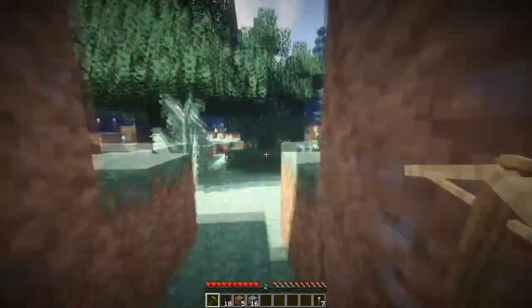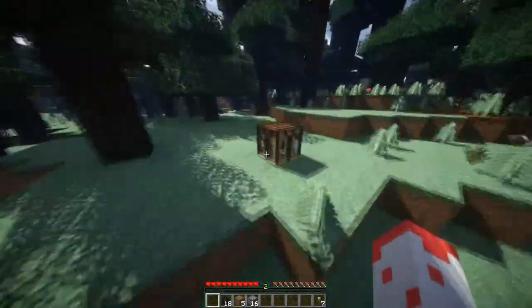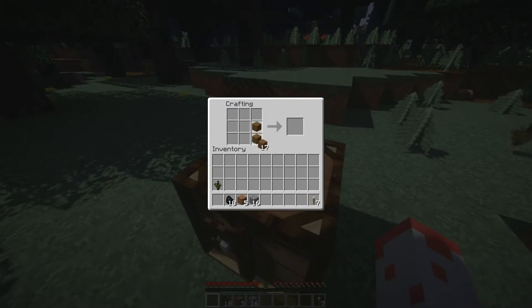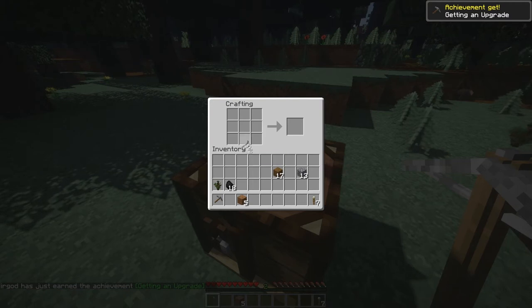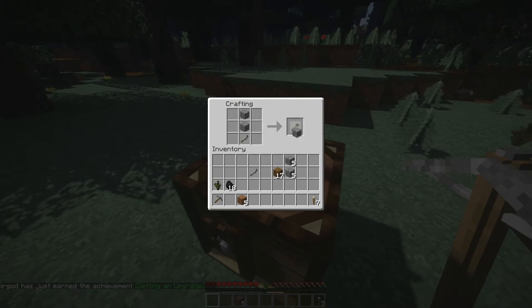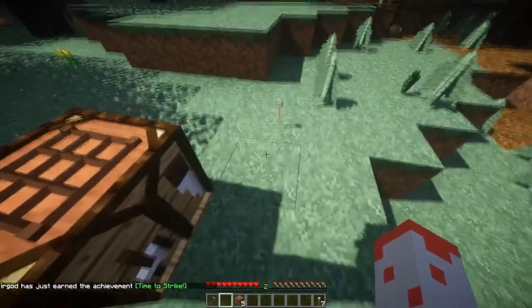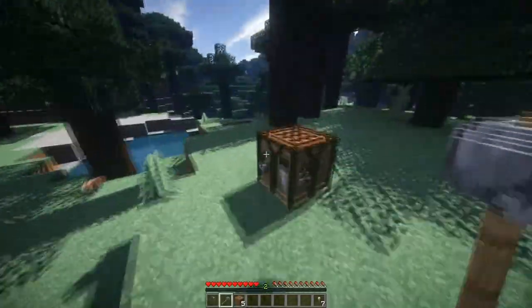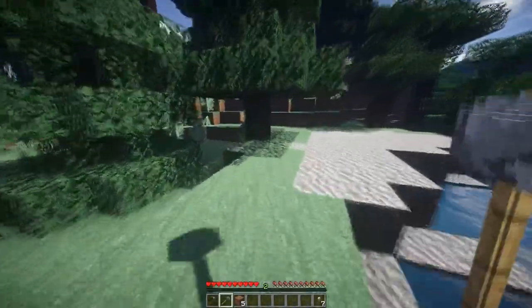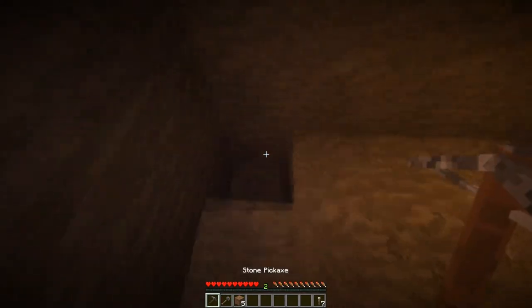I'm going to go make a better pickaxe. Oh, there's my crafting bench — I'm terrible for making a million crafting benches. Let's make some sticks and a stone pickaxe. Also this is something really cool — it's like a mallet. It's the same as a normal stone sword, just the model that's changed. I think it's pretty cool — I don't think you'd be able to make a proper blade out of stone, but you might be able to attach a big rock to it.